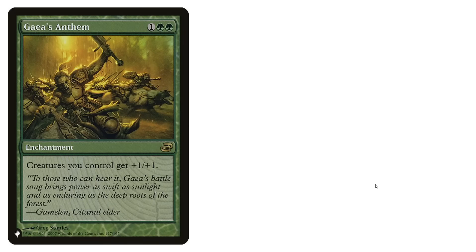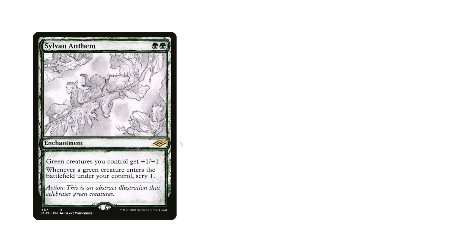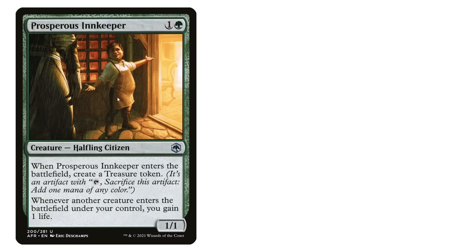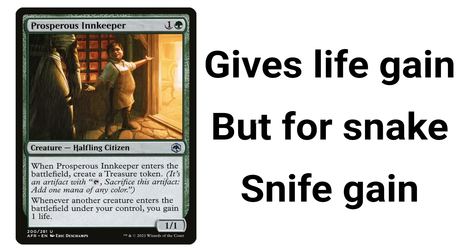Next up: cards that make snakes stronger. Gaea's Anthem — this doubles the power of all of our snakes because they're 1/1s. Sylvan Anthem — this doubles the power of our snakes, unless we have Gaea's Anthem and it only increases by 50% then. Prosperous Innkeeper — this gives us life gain for all of our snakes. Snake life gain.